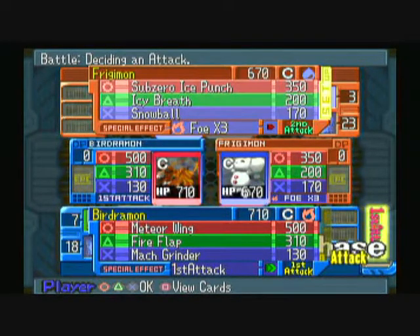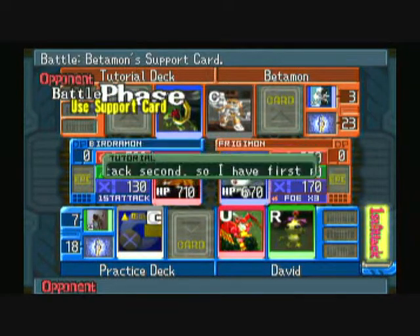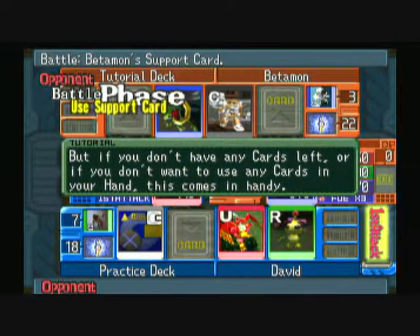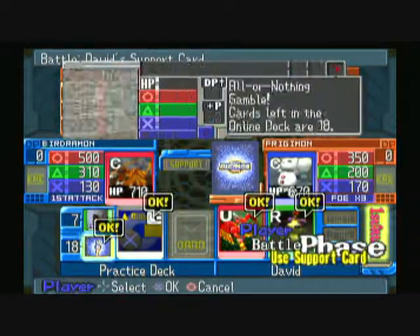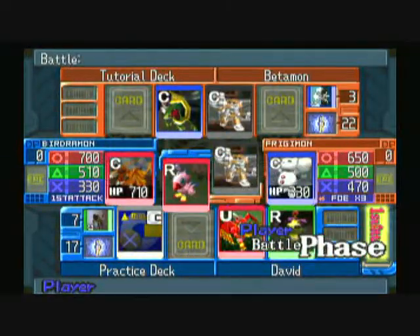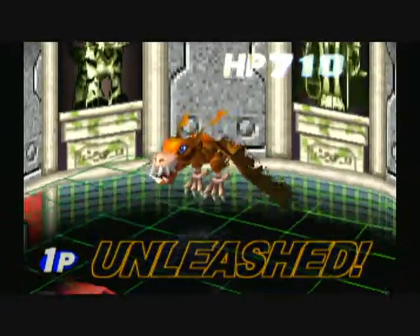For this battle we both use our circle attacks. He's going to show us a trick with support cards — that little blue card is a face-down support card, pretty much an all-or-nothing gamble. He drew a Garjomon card and his attack power went up by 300, but his HP was halved. I drew a Biomon card and my attack power increased by 200 — pretty much the exact same effect as Mojomon.